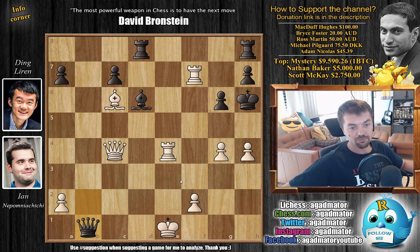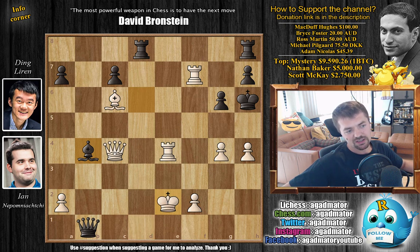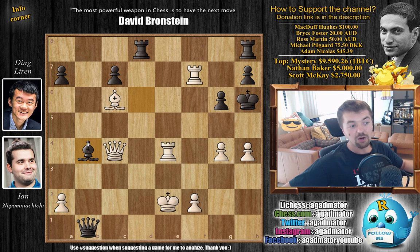So queen to b1 check, and Ding starts checking — king to e2, and now comes bishop to b4, opening up the rook's attack. The point is that if queen captures here you have a mate: queen to d3 checking, and queen to d1 is checkmate. So the position is not without poison. However, after bishop to b4 there is only one game move that wins for Nepo. Give it a couple of seconds — win the game for white.